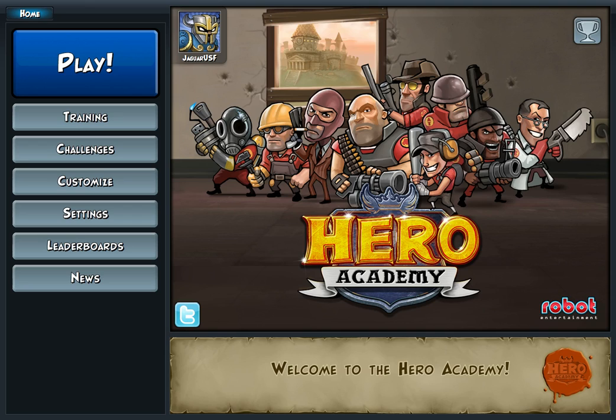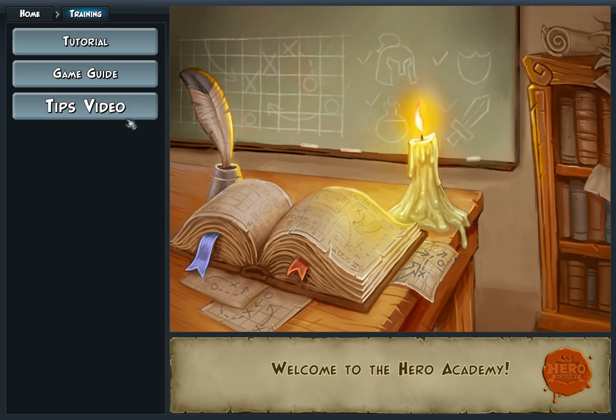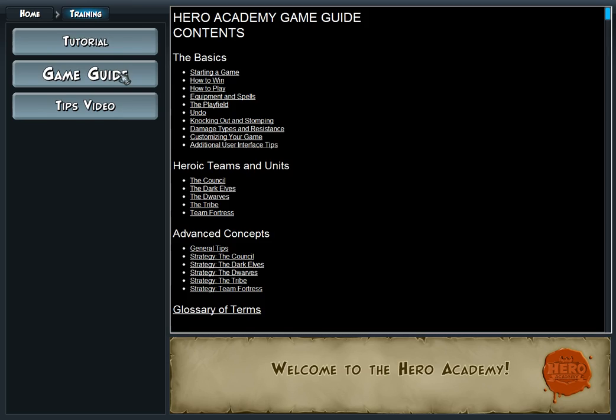Basically you get a team of people, you put them out on a grid, and then you give them move-and-attack orders and try to eliminate the other team. Before you start playing, there's a tutorial, which is pretty decent, there's a game guide which is an HTML and a tips video.